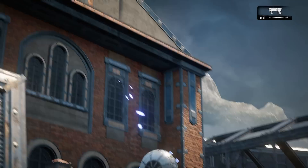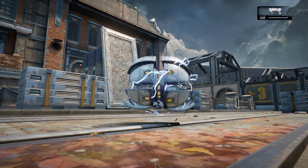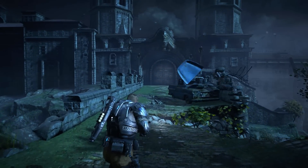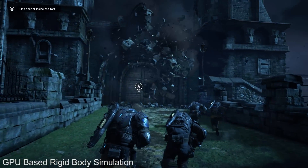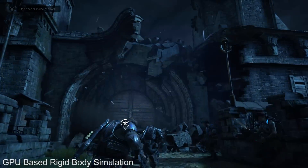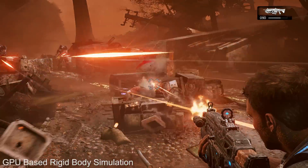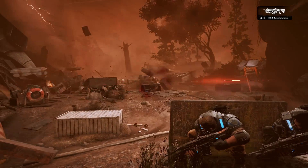All the way to the more advanced lighting and shadow systems available, including the recently added Capsule Shadow feature. On top of the already feature-rich technology base, The Coalition has implemented a number of custom extensions designed to further enhance the experience. This includes features such as Geometry Caching, which enables advanced rigid body simulations to run on the GPU in real time. This type of destruction enables some incredibly impressive moments throughout the campaign.